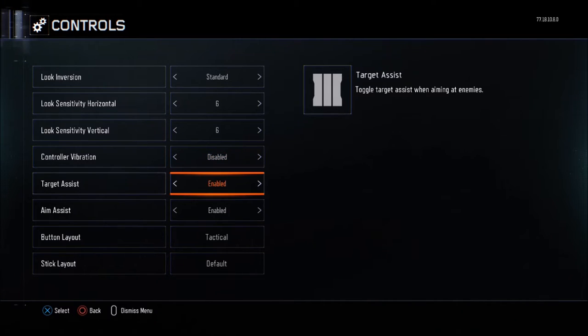Target assist — of course you want it enabled. When you're moving to the right it slows down just for a fraction of a second. I'd rather keep that on instead of having it disabled.